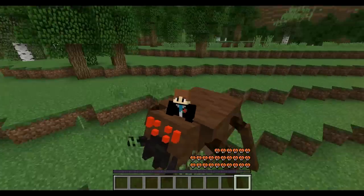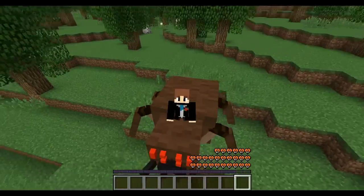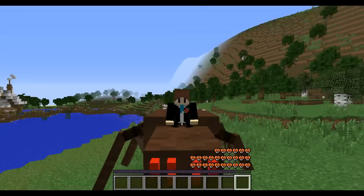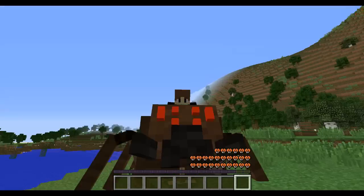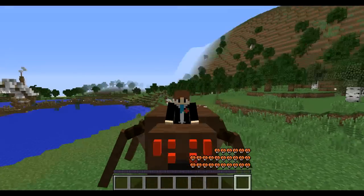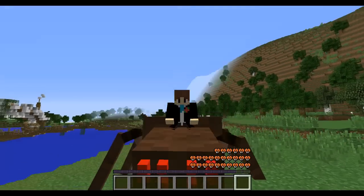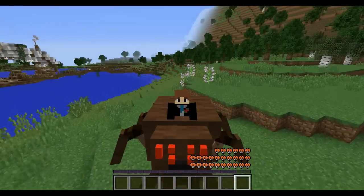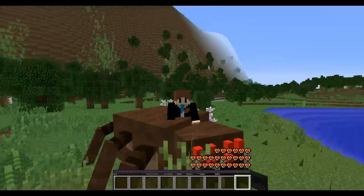The coolest thing about it is that the head is actually independent of the rest of the body, which is not a modelling trick unfortunately. I did have to use command blocks to do this, so the head is actually a zombie with a custom model on top, and the rest of the bodies are individual parts run by armour stands being teleported to a specific horse. That is the entire concept.